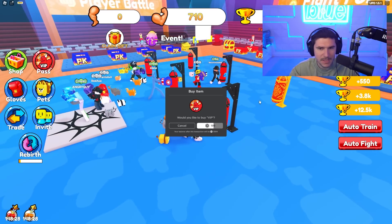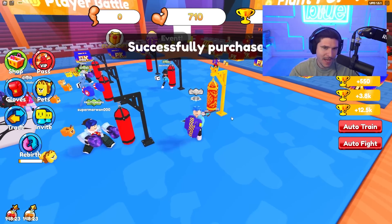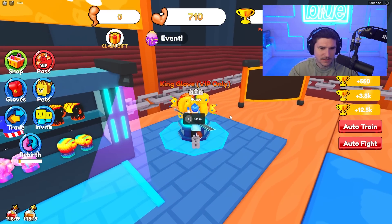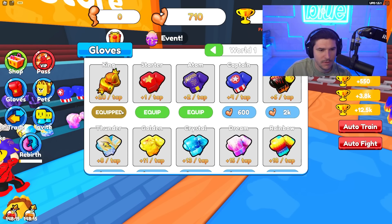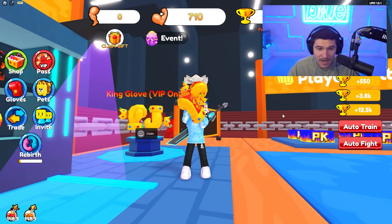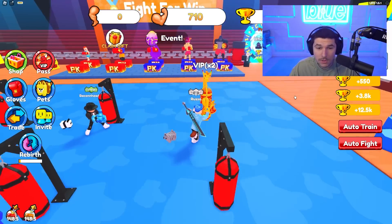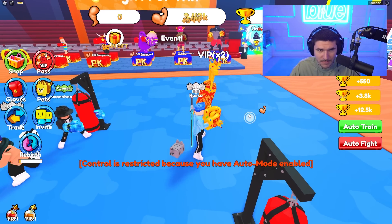If I had VIP, I'd be able to train on the best pads, the best punching bag, and I might be able to get the gloves. You already own this item — okay, so I can actually equip the gloves. I have the King gloves now. They're not as big as advertised, kind of sad, but I have the King gloves. They're not the best gloves in the game, but I can now auto train on this punching bag with some of the best gloves.